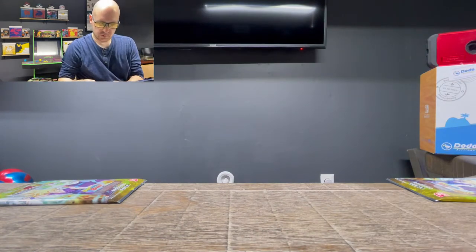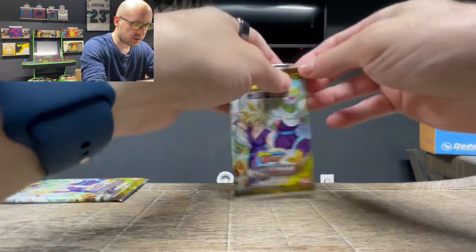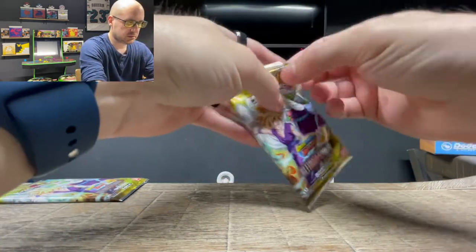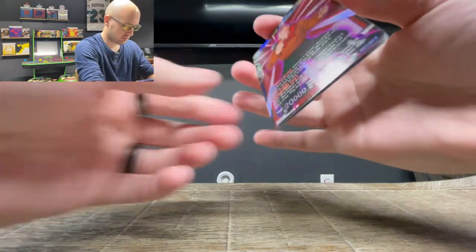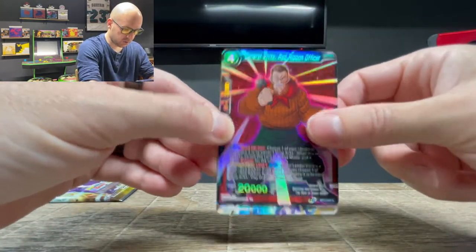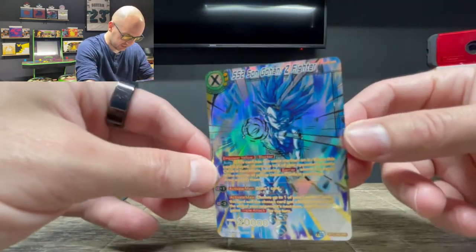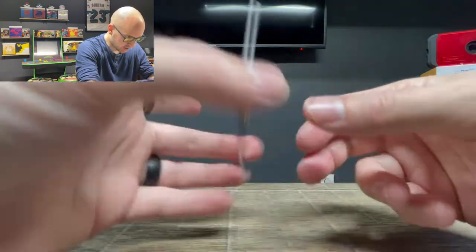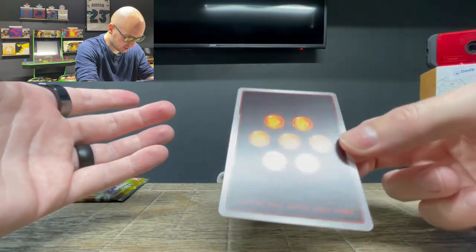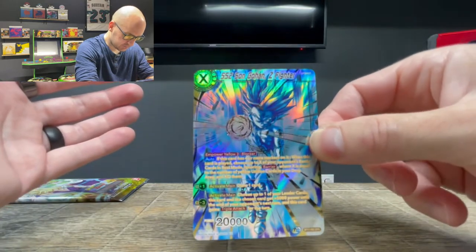All right — counting down, within one of these two packs we should have a Special Rare. General White Common Foil and a Special Rare Son Gohan Z-Fighter. Look at that — that is cool looking as well. I love the blue.